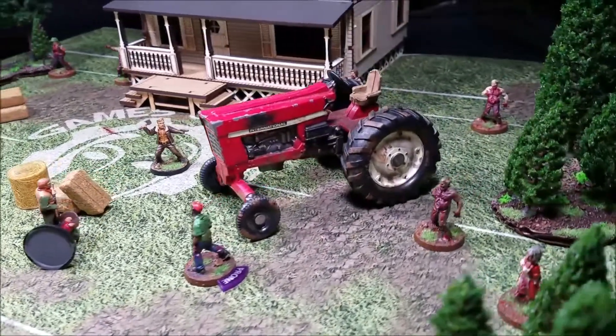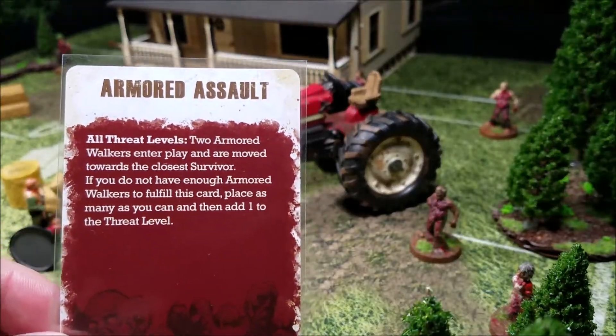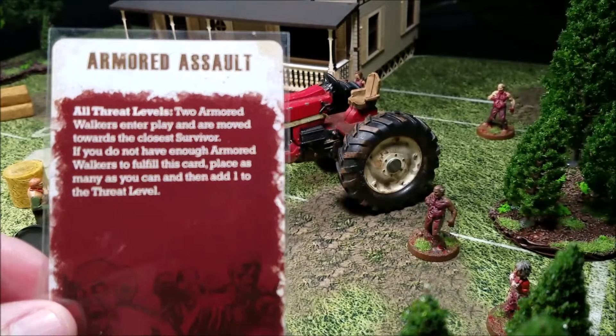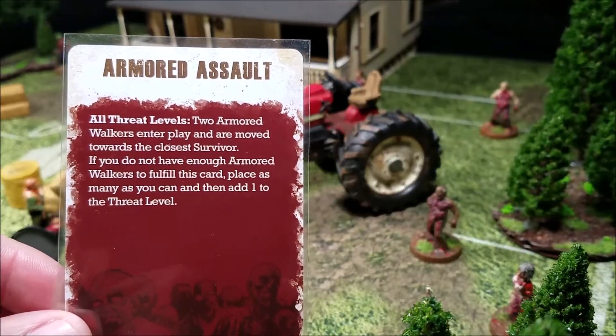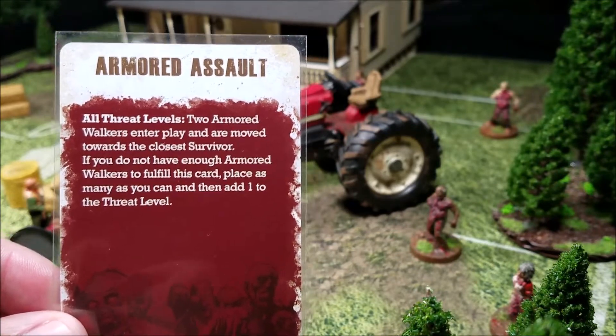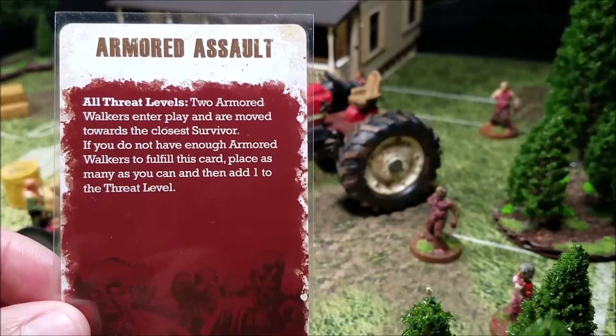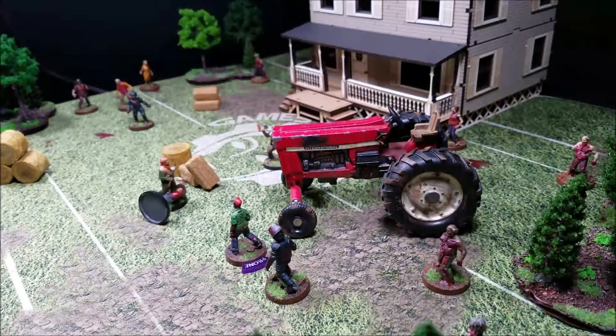Next event card: Armored Assault. We haven't made it to the prison yet, but apparently there are SWAT team walkers walking through the forest. At all threat levels, two armored walkers enter play and move towards the closest survivor. We bring them in from the tree lines, one on each side, and move them both towards Otis and Carl.